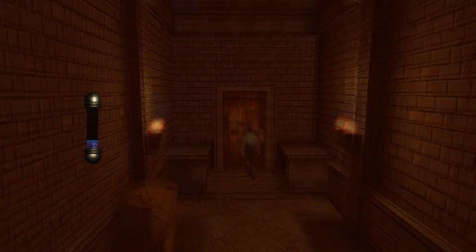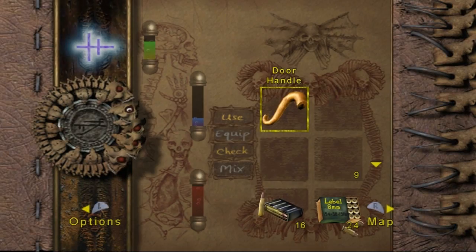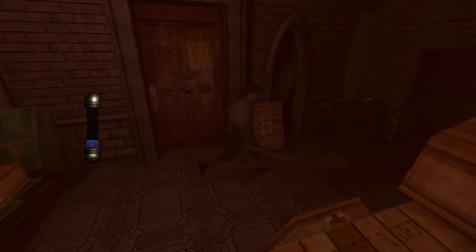But it doesn't have a door handle, which is how we do the other puzzle. Luckily we have a door handle. Hooray! All is well in the world.